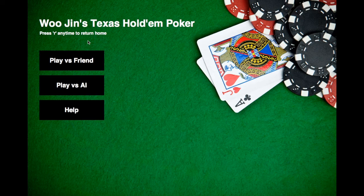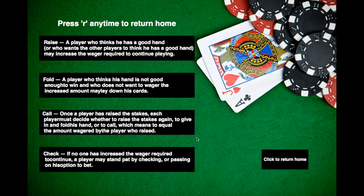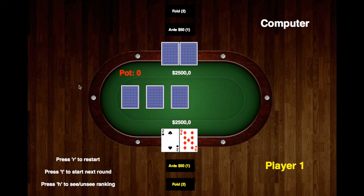Hi and welcome to my poker game. As you can see, you can press R anytime to return home, and on the left we have three buttons: play versus friend, play versus AI, and help. I'm going to click help and it shows us the ranking. If I click next, it shows us the possible moves and what those moves do. I'm just going to press R here to return home, just like so.